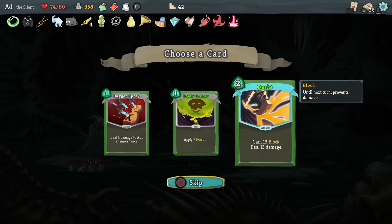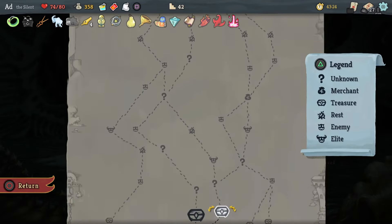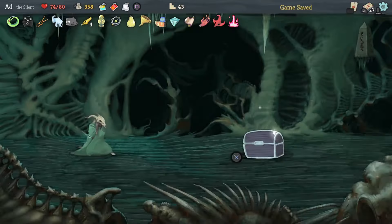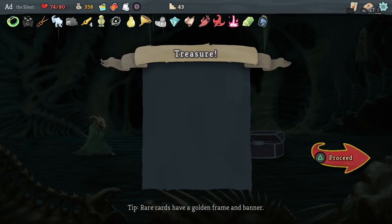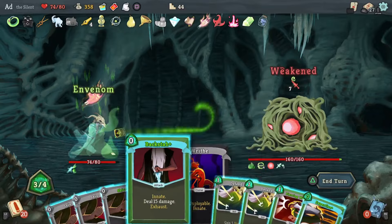Dash: two energy for 13 block and 13 damage — that's essentially 26 points of stuff for two energy, 13 each, which is really good maths. I wanted to go the middle road and didn't think I was going to fight an elite. But I do have a heal just after it. If I finish with no block I block for six. Bottled Tornado: I want to be starting with In-Venom actually, so I'm going to put In-Venom in there — guaranteed to get it off the bat. Very nice.